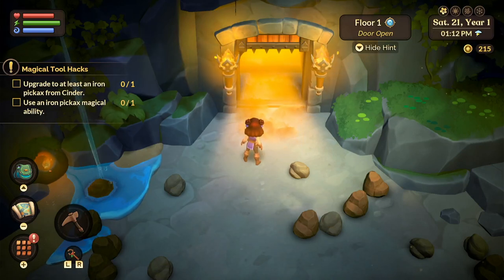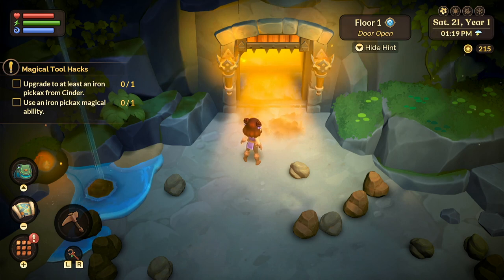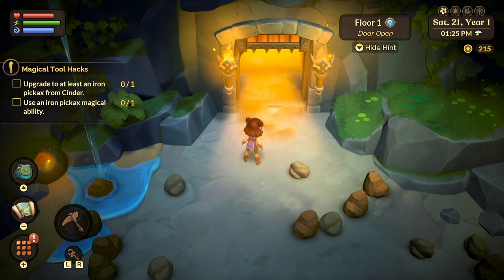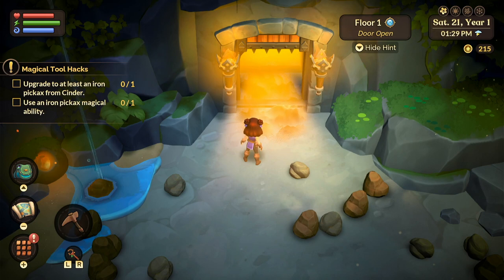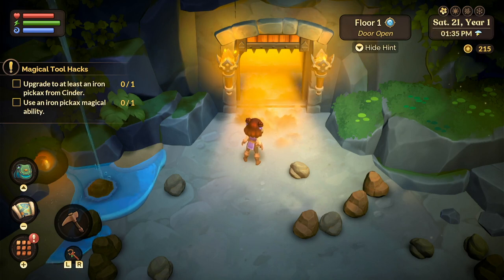When you go back out — if you don't finish the mine, or you run out of seals and need to go back and make more because you need to gather more copper, citrine, or whatever it is to make that particular seal — that door will remain open for the rest of the time. You will not have to hit the floor switch again. It will just remain open.